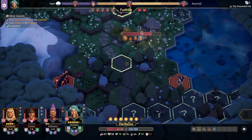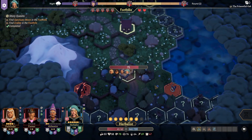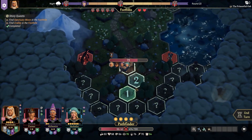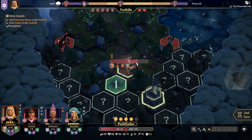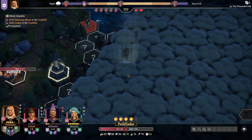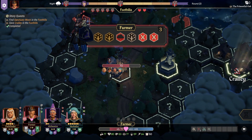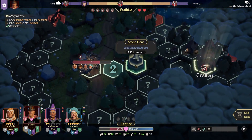I will go ahead and head onto the road. We're back into the foothills, and we're probably well on our way to finding Crowley here. I'm going to take the stone hero on the way back. And there's Crowley! Hello. Alright, so we have found Crowley — and that's where we're going to end the stream for today.